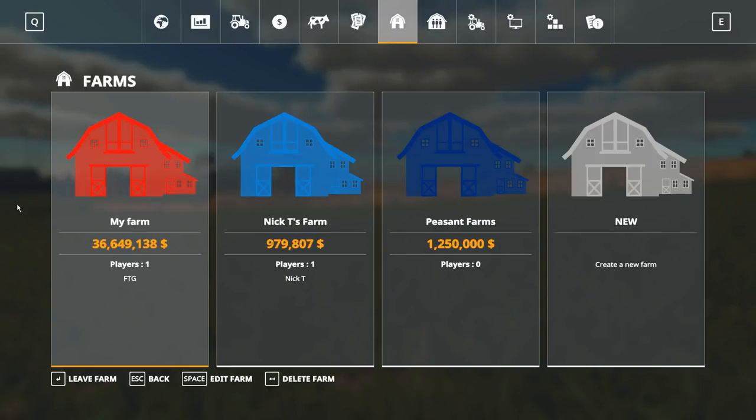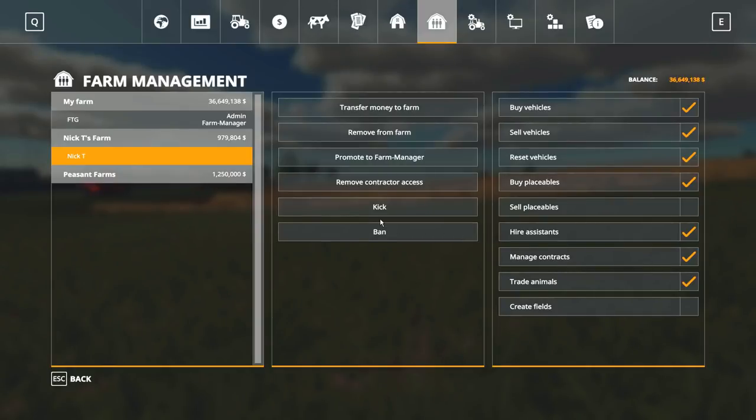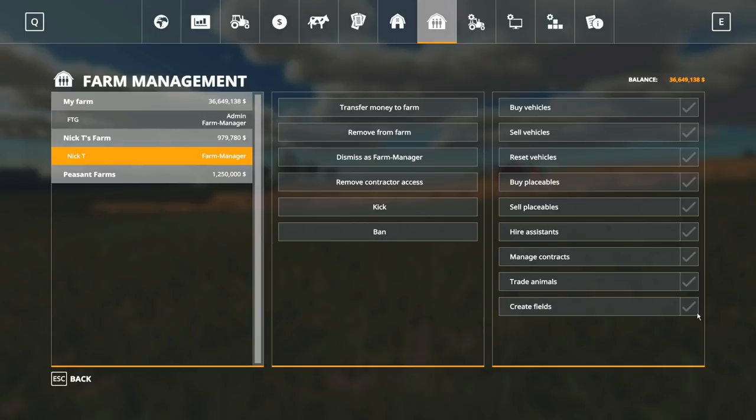If you want everyone working together, just have everybody join your farm and you can decide what permissions they have. You can kick, ban, and remove players from the farm. If you remove someone, they'd have to rejoin without their farm management permissions. You can also promote someone: I can promote Nick T to farm manager, and then — as the main admin of the game — he now has access to do everything I can do within that farm, including buying vehicles and hiring assistants.